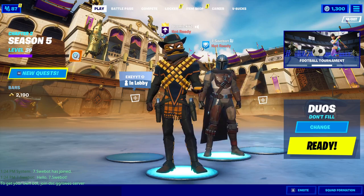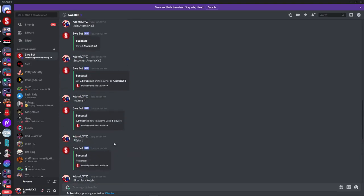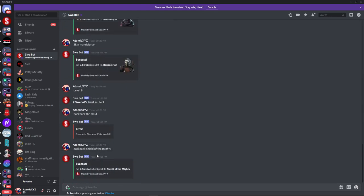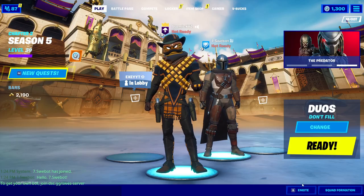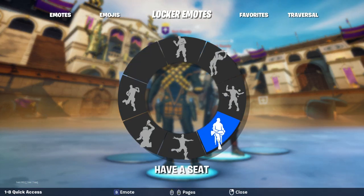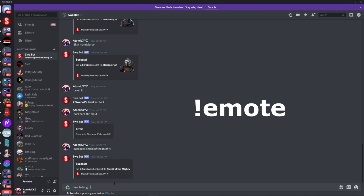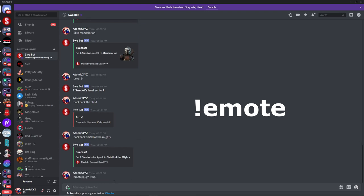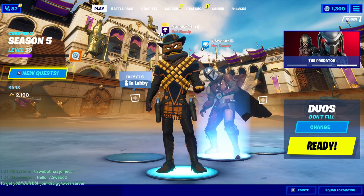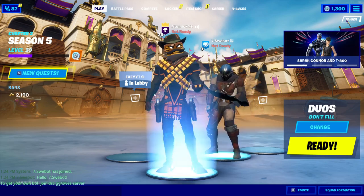You can also do emotes, just like with all the other bots. Go up here and use the emote command. Let's do 'Laugh It Up' — that's a pretty good emote. There we go, it's doing the Laugh It Up emote. And now you can actually see the backpack is on him as well.